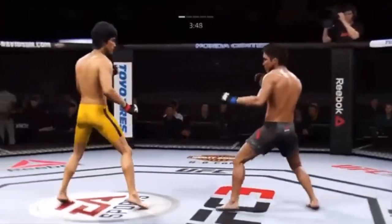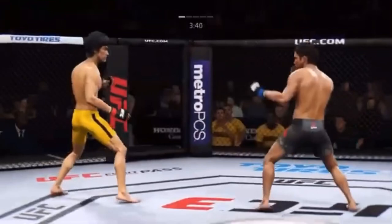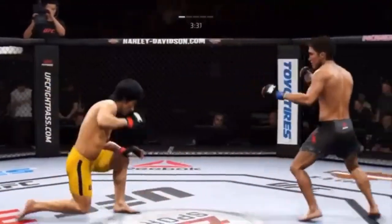Cejudo gets caught with that punch. He's got to figure out a way to get that guard higher, Joe. Nice body kick. Let's go! Slips, and he lands the roundhouse. Good sequence of kicks there by Cejudo.